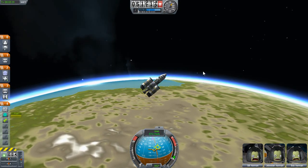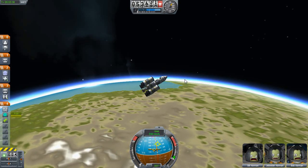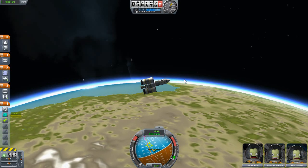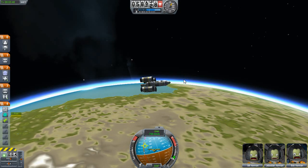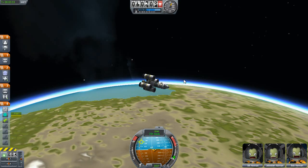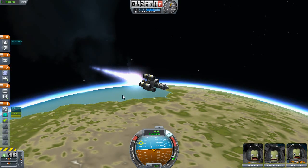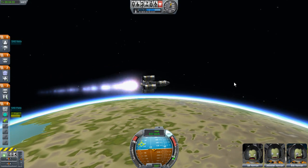Let's go completely horizontally now — careful, careful. Small corrections, that's the key. I am messing up, pushing the wrong buttons, but that's alright. Horizon. SAS on. Engines to 100% — we are out of the atmosphere and we're burning horizontally. Still gaining altitude, which is good. Let's see what this is doing to our trajectory.